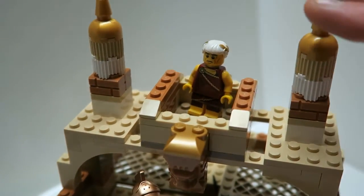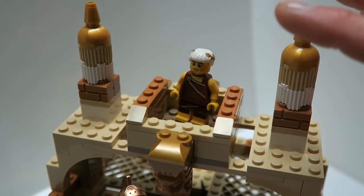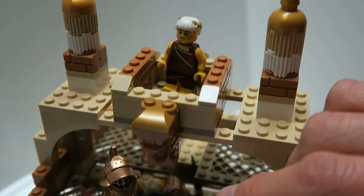Here's a lion statue. And this is the third floor, where the Emperor is watching over the whole Gladiator fight and arena.